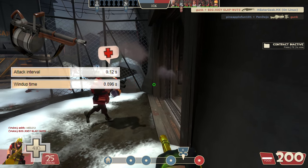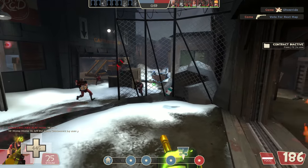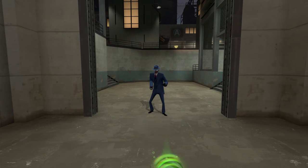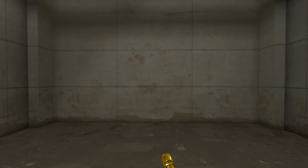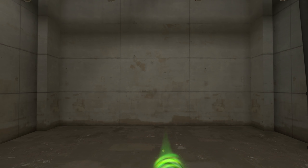Speaking of spies, the last survival advantage of the Tomislav goes back to its silent rev, which makes it easier for you to hear your surroundings — most favorably, spies decloaking. Here's a spy going for a fully revved stock heavy. And here's a spy going for a fully revved Tomislav heavy. Hear the difference? Tomislav. Stock. Tomislav. Stock.